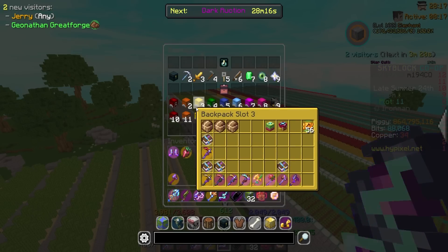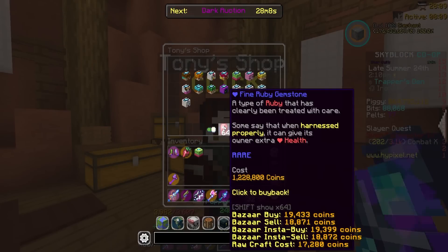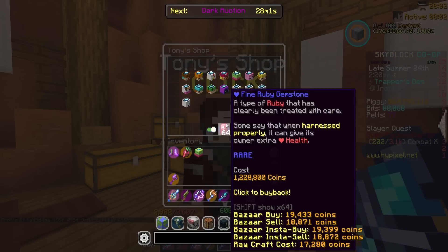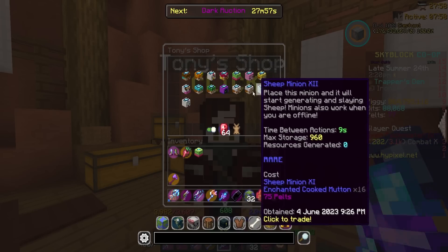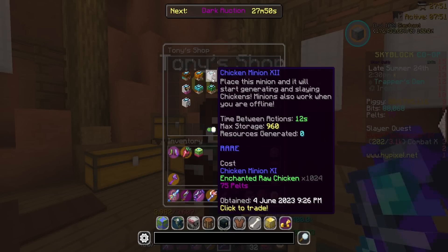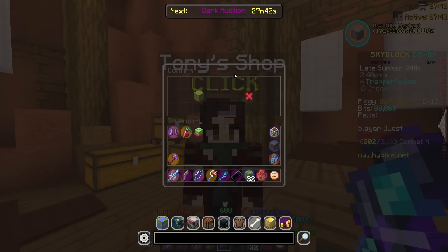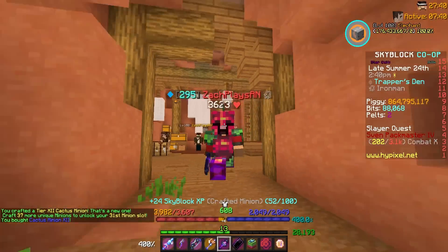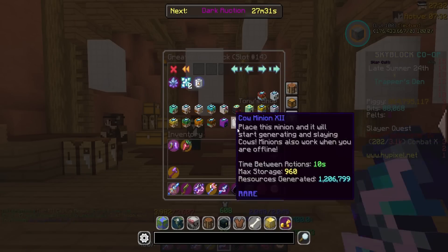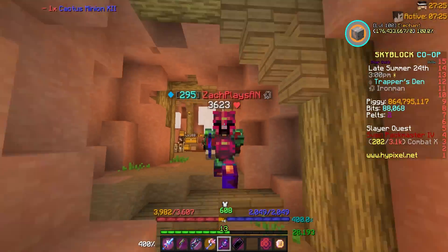Here's my cactus minion - let's warp over to the trapper. It's finally time to finish this off. This is the last crop minion we have left - we've finished cocoa bean, pumpkin, mushroom, wheat, sugar cane, melon, nether wart, carrot, potato, and cow. We still have to finish sheep, rabbit, and pig. So boom - 24 Skyblock XP for completing that! A tier 12 cactus minion that I will never place down again, but it's always nice to complete another tier 12.